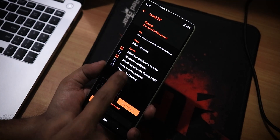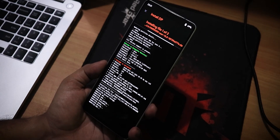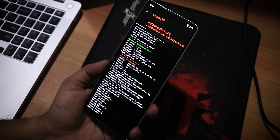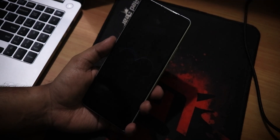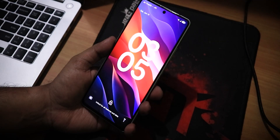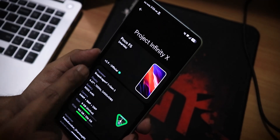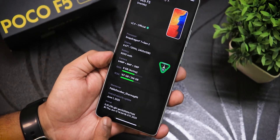I updated from the May 18th build to this specific build via recovery using a dirty flash, and that worked perfectly fine — which was a surprise. I just flashed the format and the June 12, 2025 ROM file, and it rebooted the device in perfectly mint condition.